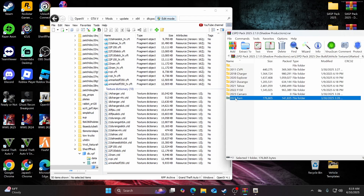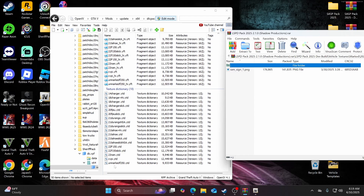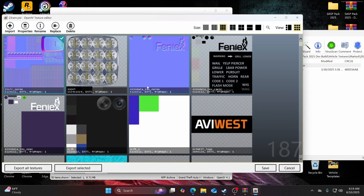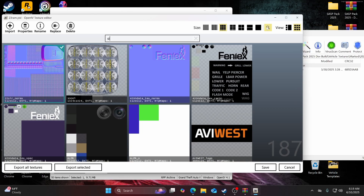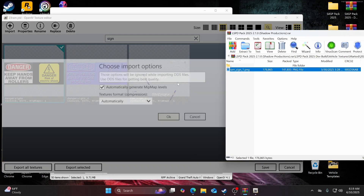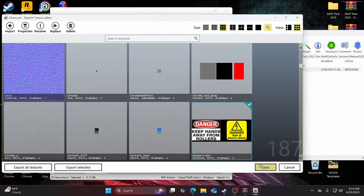Now we're moving on to the 2023 RAM. Open that up, find 23ram.ytd, look up 'sign' in the search, drag and drop, and save.